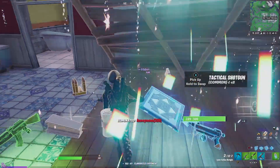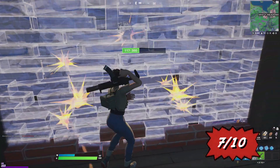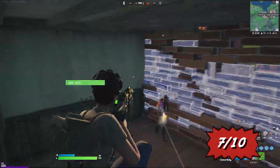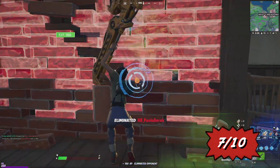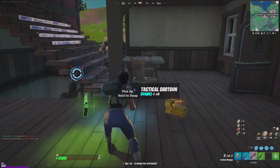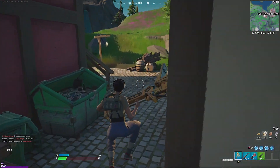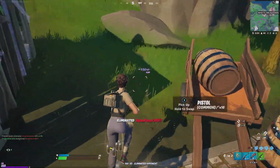Then we have Ellen Ripley. I'm not really too knowledgeable about the outfit itself, but she is an epic outfit that costs 1,500 V-Bucks. She is also part of the In Space set and comes with two selectable styles. For her back bling, she has the Weyland-Yutani Cat Carrier, which is basically a cat in the back bling — very adorable and actually very cute.